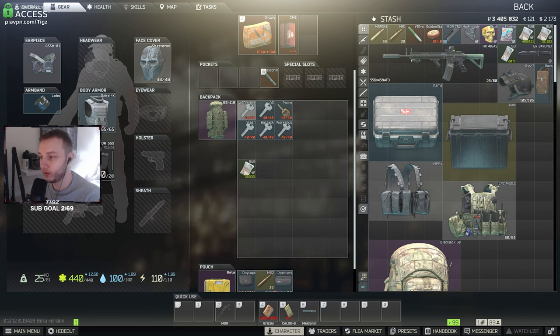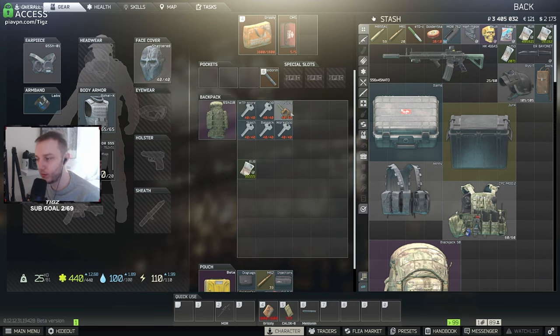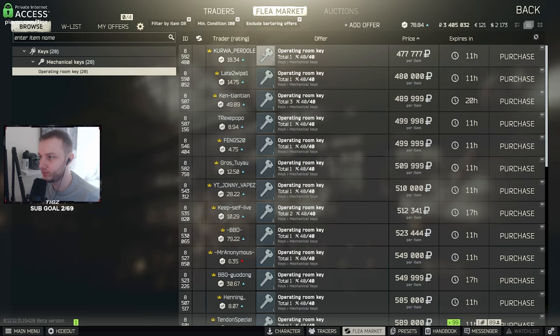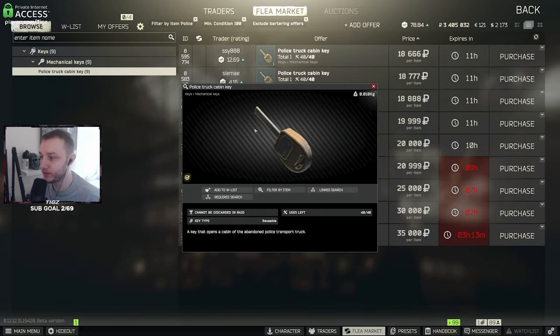These are the keys I recommend. The Water Treatment Plant Storage Key - you can buy this on the flea market for 100k, it's one of the best keys on the compound. They actually added new rooms inside the compound as well as being able to loot the roofs, I'll show you that later. The Operating Room key is 470k - it's a quest key but also has very high loot spawns, pretty expensive but you'll make your money back quickly. There's also the police key which is pretty slept on, not many people know about that rare loot spawn.